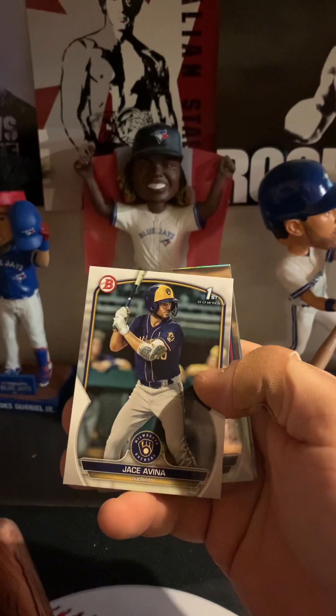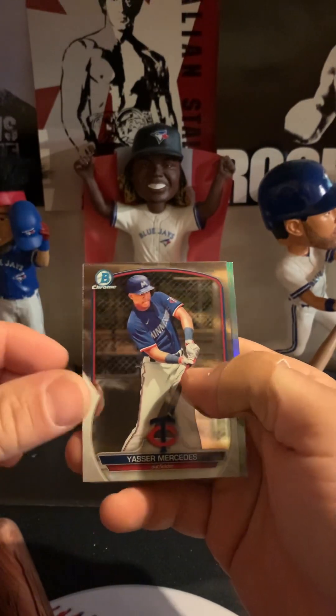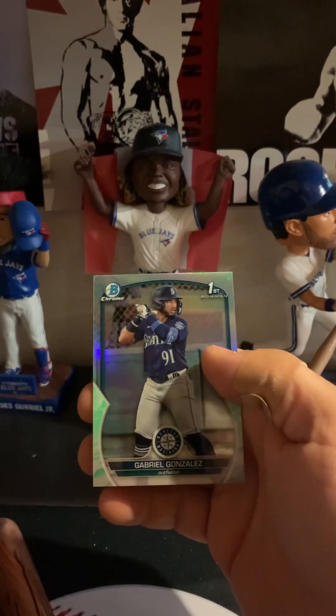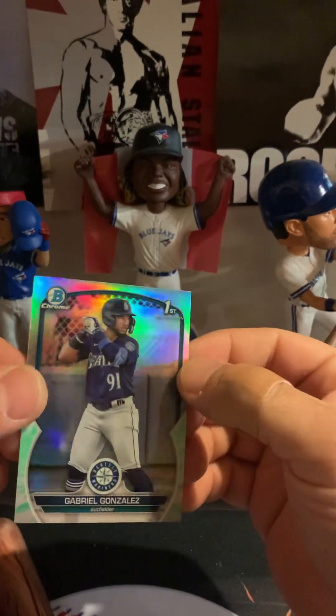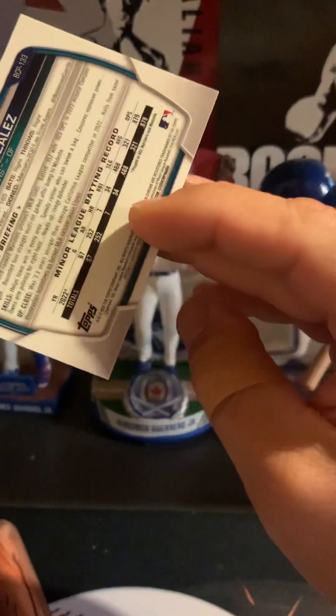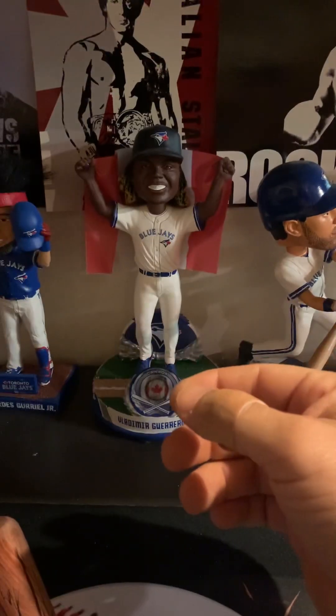Lizardo Rodriguez paper, Jace Avena — yes sir — Mercedes, and this is the aqua refractor, first Bowman Chrome, Gabriel Gonzalez — that's pretty cool.